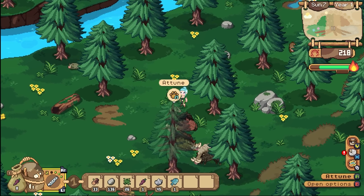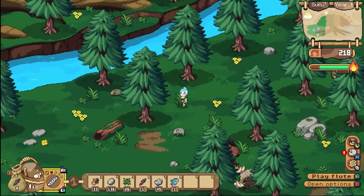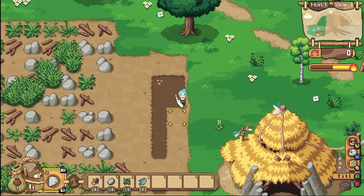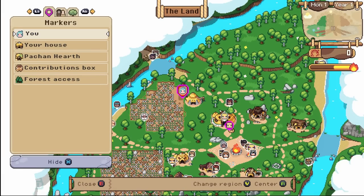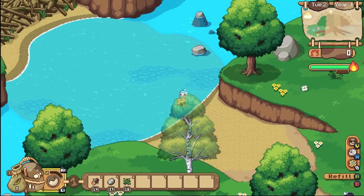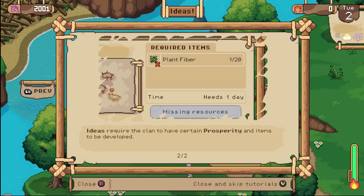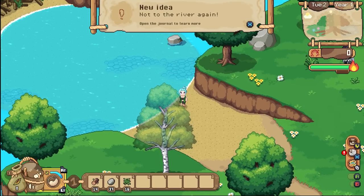Getting animals follows a similar vibe as well. As there's no one for you to buy the animals from, you have to make friends and convince them to live with you by serenading them, which in itself is actually a really fun little minigame. And right when you start to get in your groove with your daily routine, the game truly starts to spice things up. Every now and again, you'll get a notification saying a villager wants to talk to you because they've come up with an idea.